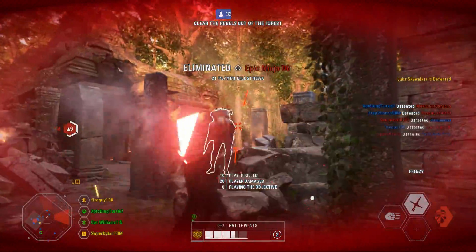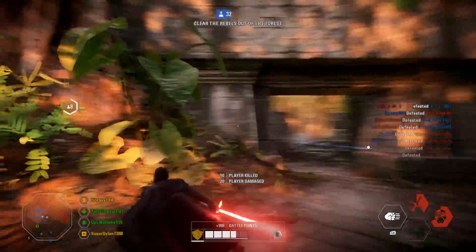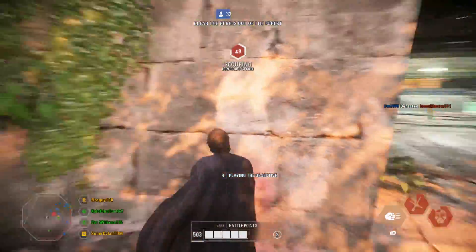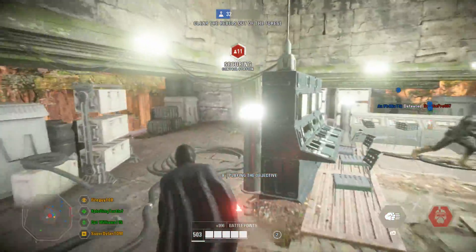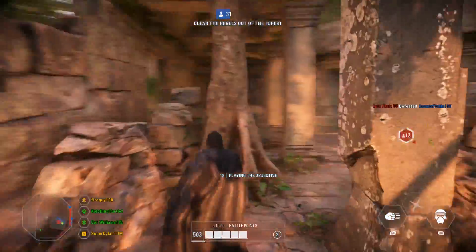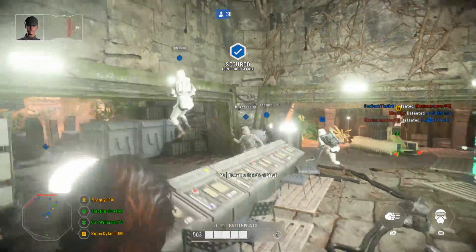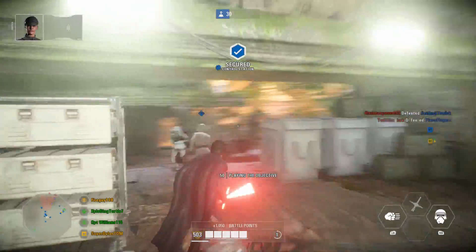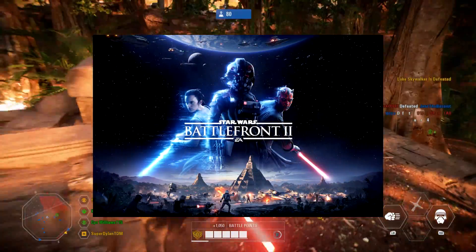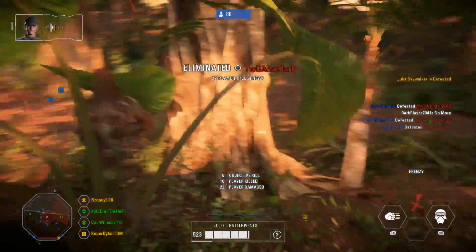A few episodes ago I talked about Jetpack Cargo, which was a limited-time game mode for Battlefront 2 — no longer in the game. It was basically like Cargo from Battlefront 1, where one team delivers the cargo to the other side and vice versa, but with Jet Troopers only. There was a bit of a disaster at launch with the Jet Troopers for the Imperial side, because on the front cover of Battlefront 2 you can see Jet Troopers from Battlefront 1 — just Stormtroopers with jetpacks on their backs, which isn't canon.